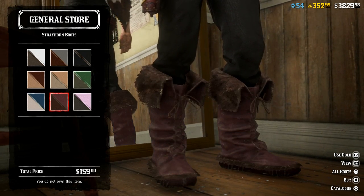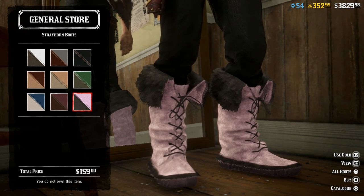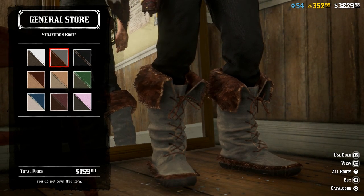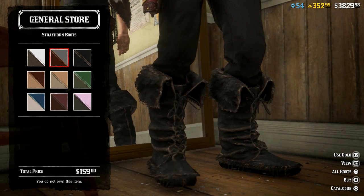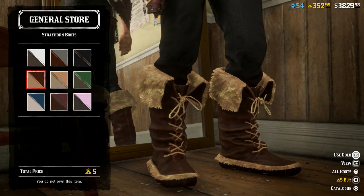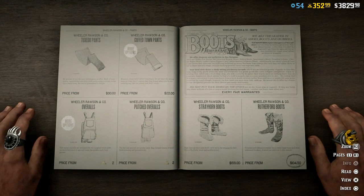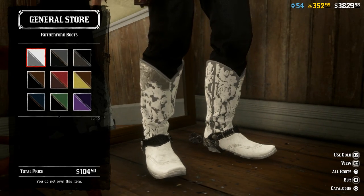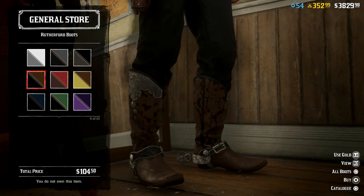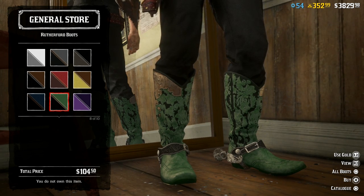We're gonna have to buy one of these too — so this might be our cold weather gear. Oh I definitely need the pink ones. Somebody is gonna be decked out in pink today. I actually kind of like these. I'll probably end up picking this one because it does go with the outfit. $159 or five gold bars. Now we also got the Rutherford boots — these are kind of interesting if you're looking for white boots. Three gold bars.